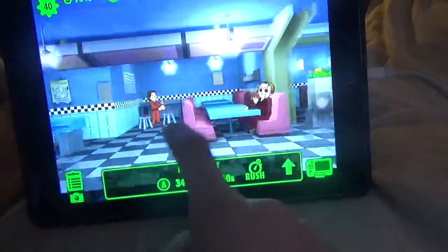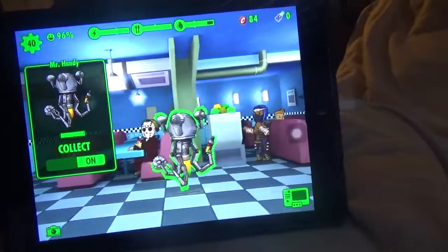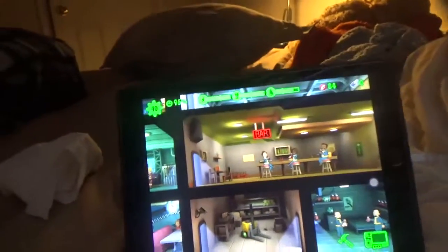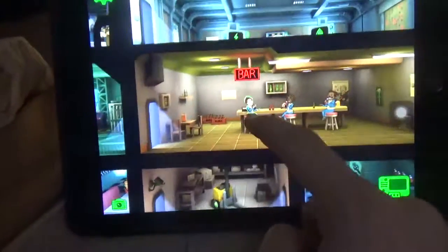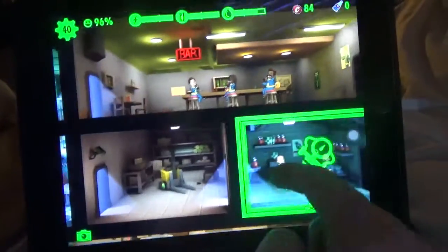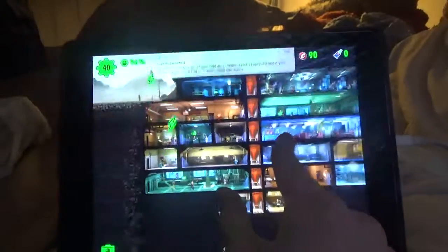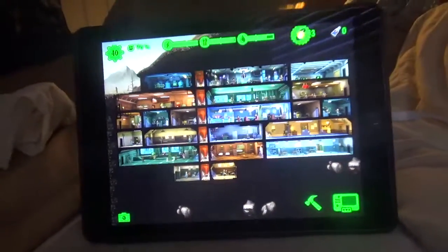Looks like we see Mr. Handy here. Yeah, Nuka-Cola roll. I got to play Fallout 4 sometime because I'm interested in Fallout itself, you know. We also got two kids — we got Rebecca here, Helen and Chuck. It's pretty nice, you know. I'm doing good so far.